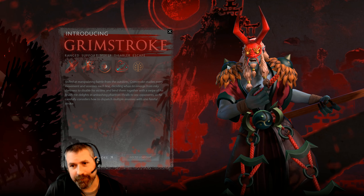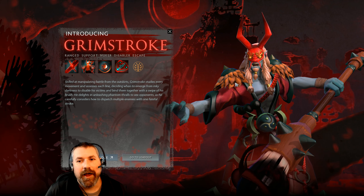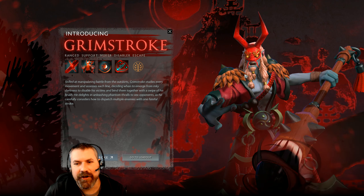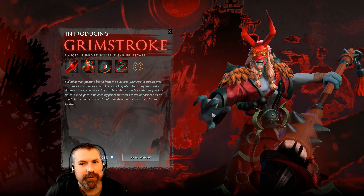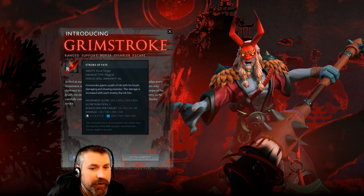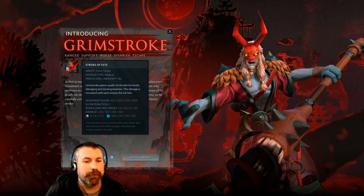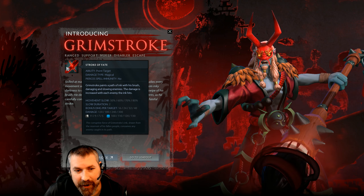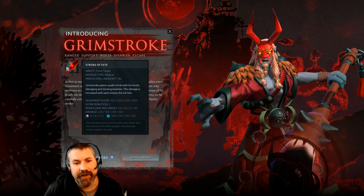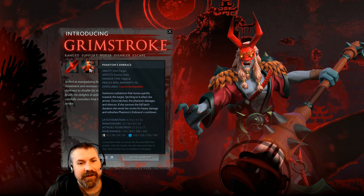Grim Stroke says 'I'll paint this world as I see fit.' He looks like an orc — a scary magic-looking guy with a stick. His first ability is Stroke of Fate: a movement slow of 50% at level one, getting up to 80%, lasting two seconds. It does a nuke of 120 damage per character hit, with bonus damage per target, so the more you hit, the stronger the nuke. Looks super useful.